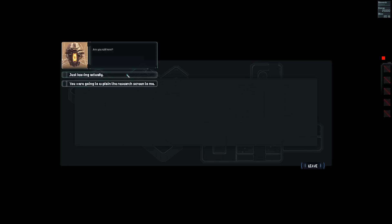Are you still here? You were going to explain the research screen. Yeah, I was going to do a whole song and dance routine walking you through the research screen step by step. Couldn't be bothered. Great, so maybe a summary? 'When you're out exploring, you'll often find data files that allow us to unlock new technology. I'll need to decrypt it and research it first, which costs resources. After sufficient resources have been spent, the research items will be unlocked.'